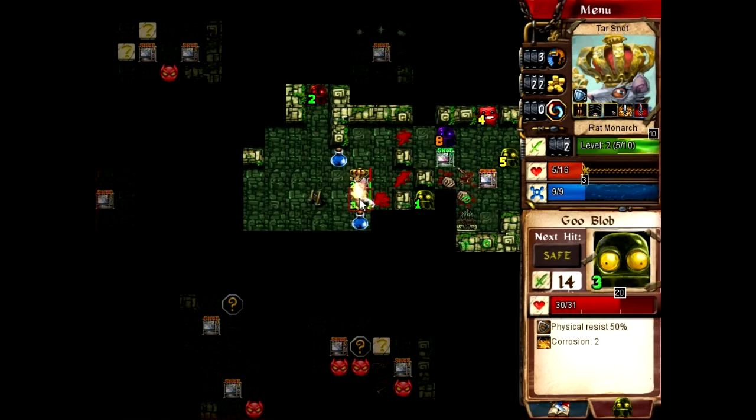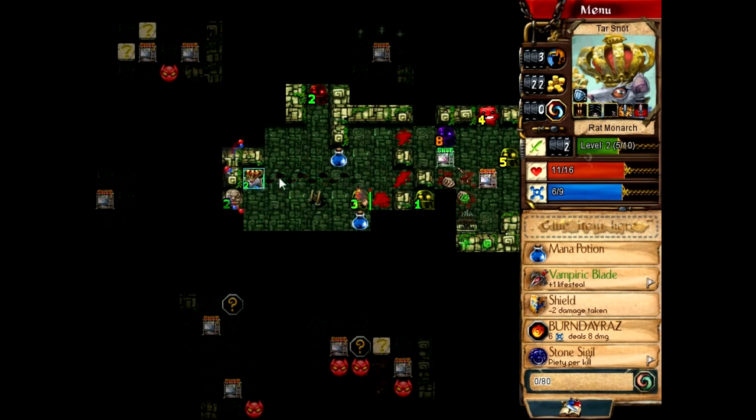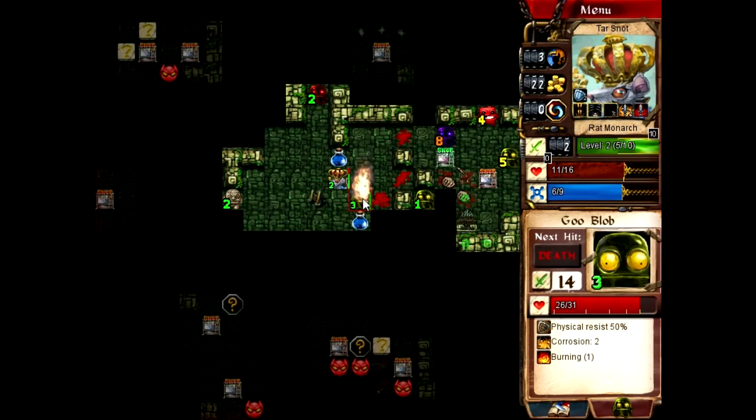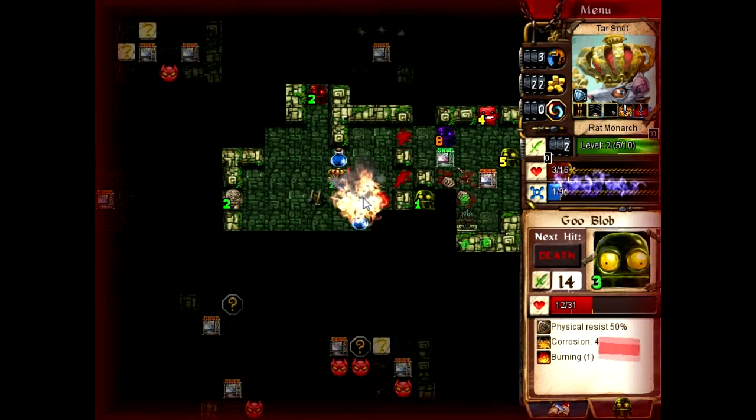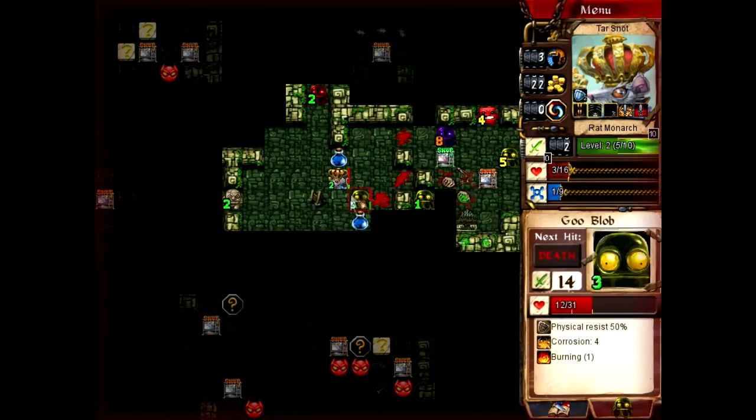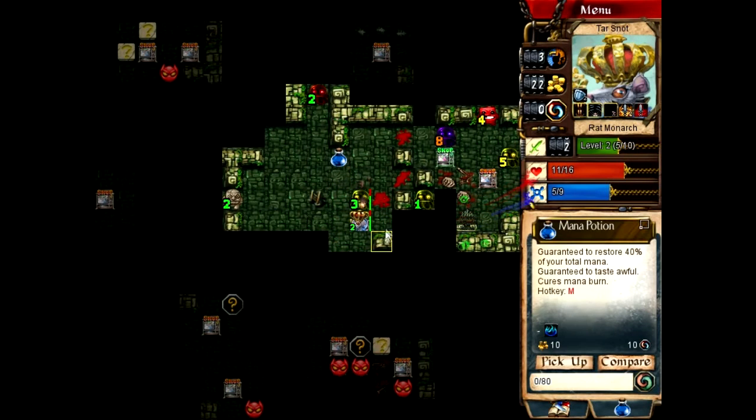Another level three. Definitely going to be the Goo Blob, especially since he doesn't retaliate Fireball. Thanks for not being a jerk. Let's save the burn for when he's not killing us, because I'd like to have that extra Corrode on there. I'd also like to get some of these glyphs and convert them if they aren't as useful.